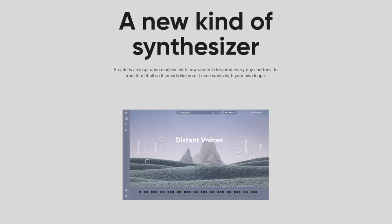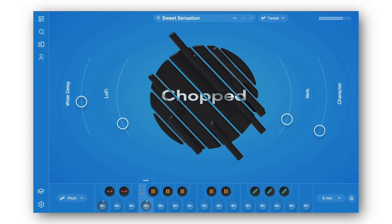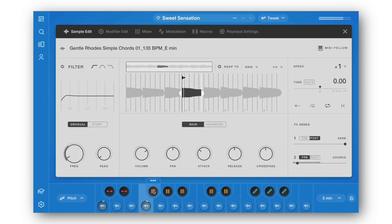A brief overview for anybody who is new to Arcade: as Output puts it, Arcade is a new kind of synthesizer. You have a few different kits that you can work with within the Arcade plugin. First, you have sampler kits. These will allow you to trigger and manipulate all kinds of different samples.